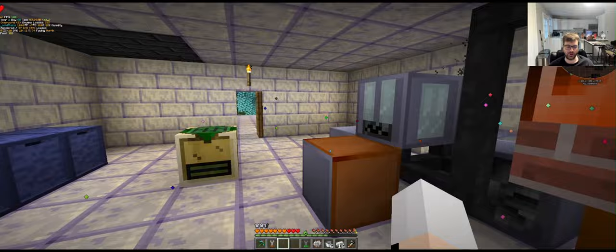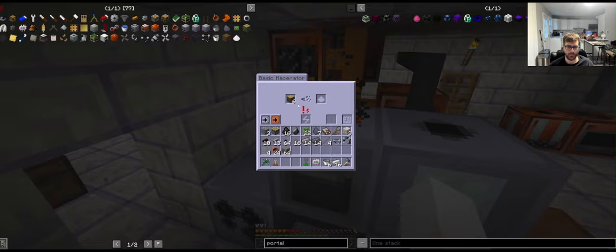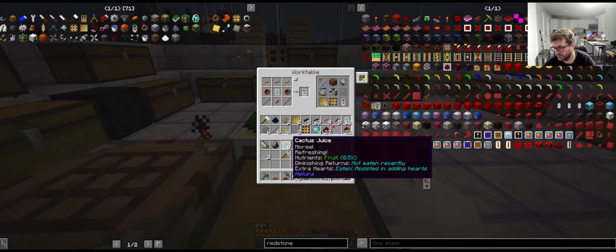That'll probably ease my burdens of having to carelessly craft cactuses. I'm sure there's a way I could automate the cactus farm a bit more, but I don't have a way to auto-craft yet. This should work fine for now.